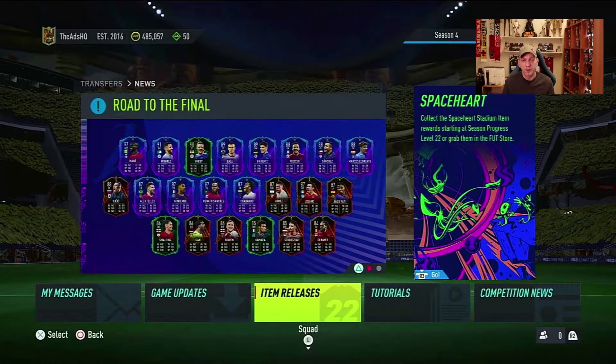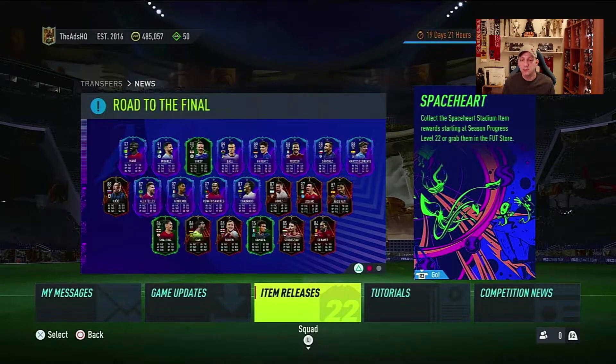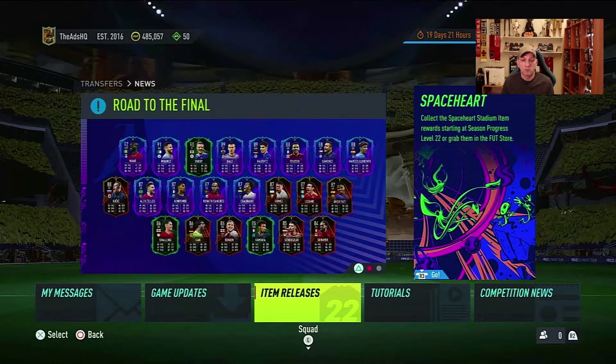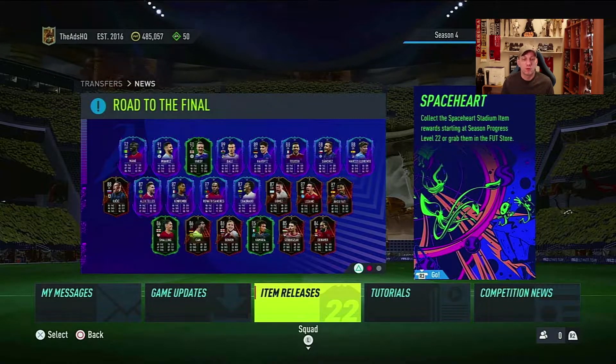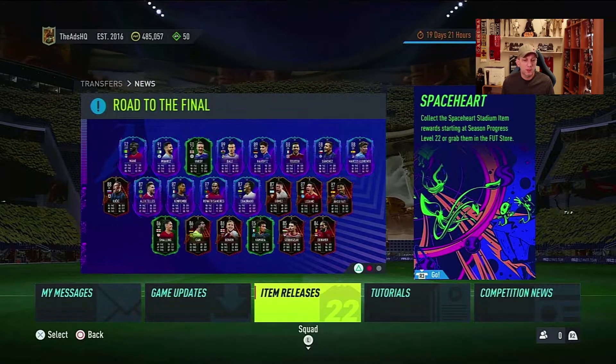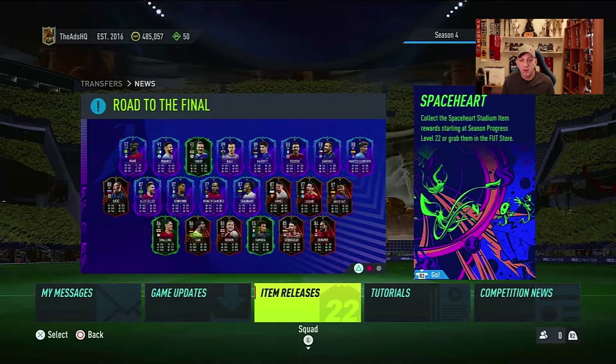Hello and welcome to a new video on the Road to Glory. We're on the last day of the Road to the Final promo. The team that's been released is pretty decent, actually with a couple of very good cards. We see Mane and Marez in the front, which have a very high potential of going to the final. If those two go to the final, they'll probably be like 99-rated cards — very nice looking cards.